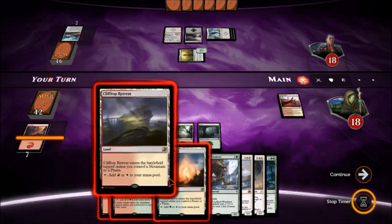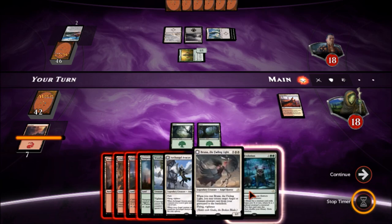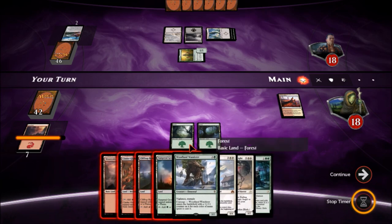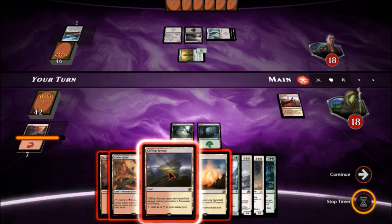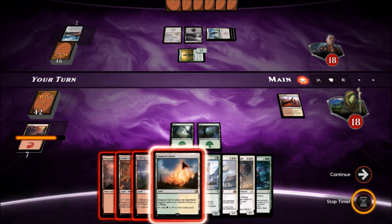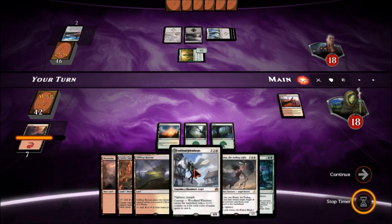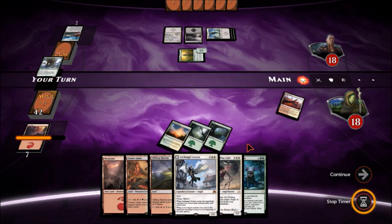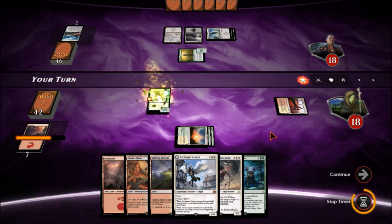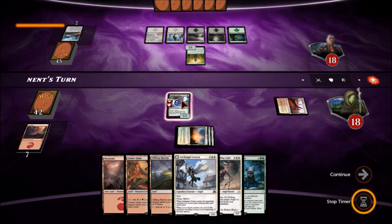We need to get going — he's going for some big Eldrazi and we're moving slowly. Let's go ahead and get this Woodland Wanderer. Very nice — we'll get to play him right now. He probably has a way to kill it but we're going to make a five-five with vigilance and trample. Pay the max that we can. I'm sure he's holding something to kill it, but that's the play.